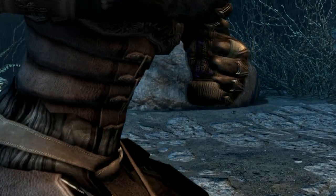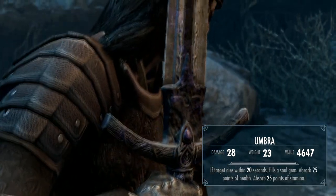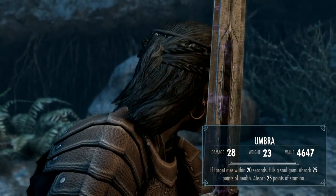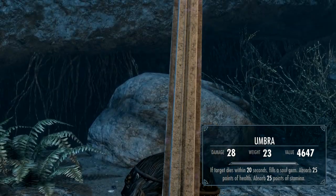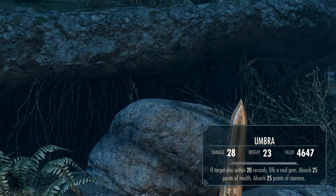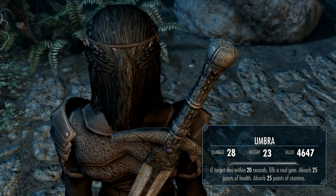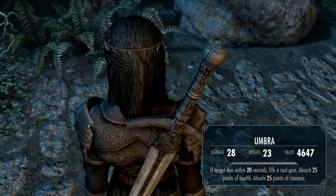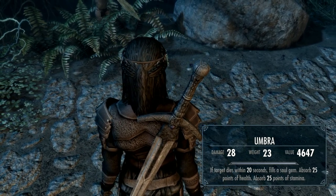Now let's look at the base stats. I was showing a damage of 28 with no perks in two-handed, but some XP gained from testing. However, another Skyrim player on a forum — Cry Havoc — confirmed the actual base stats are damage 26, weight 23. Seeing that this gives you two higher damage points than the Daedric greatsword, it makes this a fearsome weapon indeed.